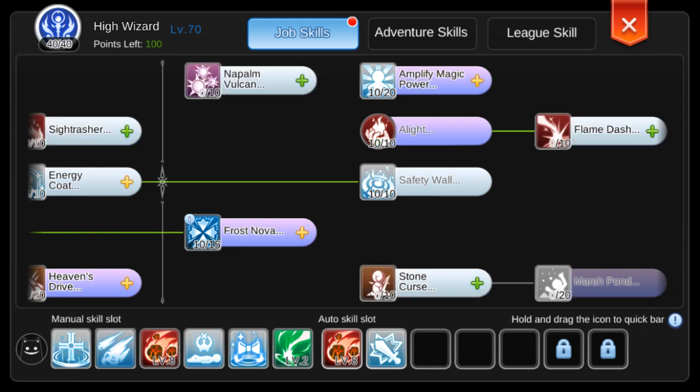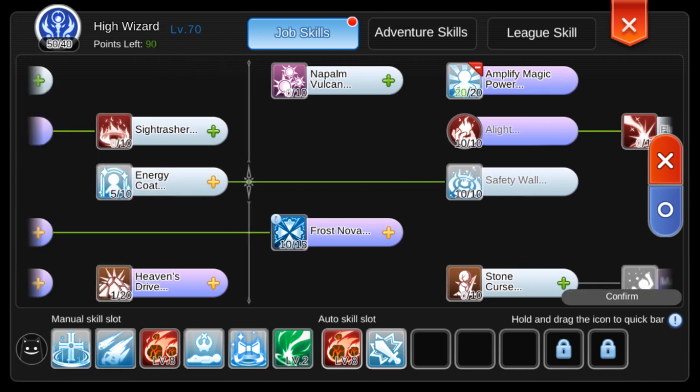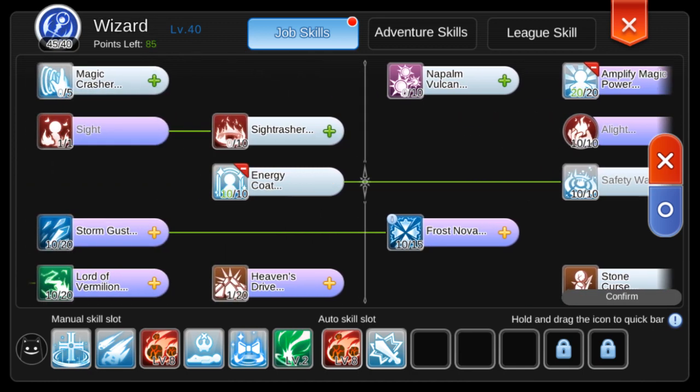Before we can proceed to the Warlock spells, I need to use the break tool points first. Start with the buffs: Amplify at 10 and Energy Coat at 5, and also 5 for Frost Nova to make it instacast.